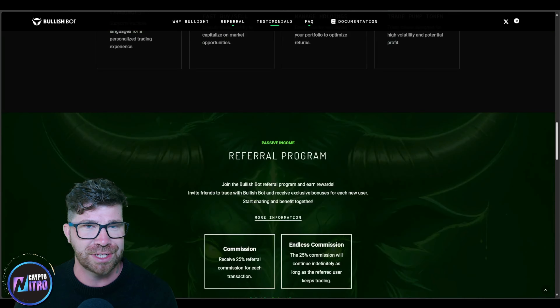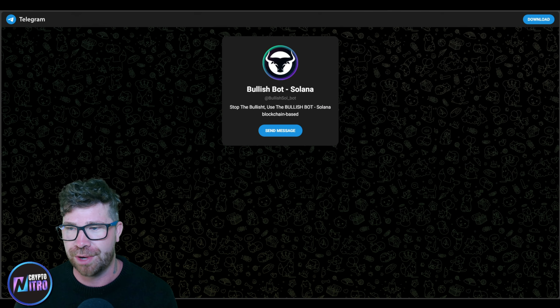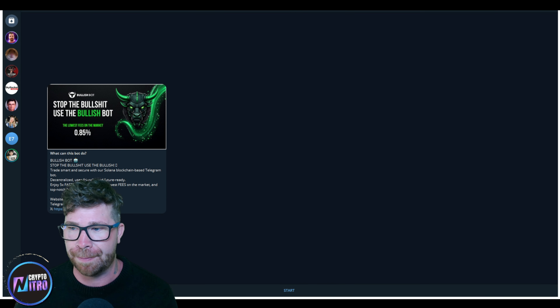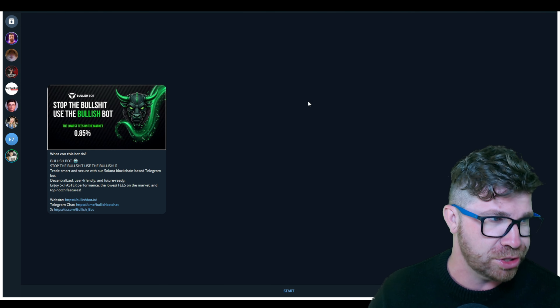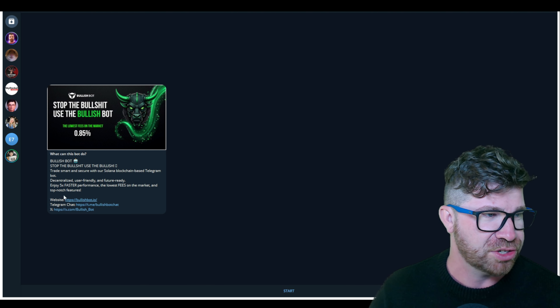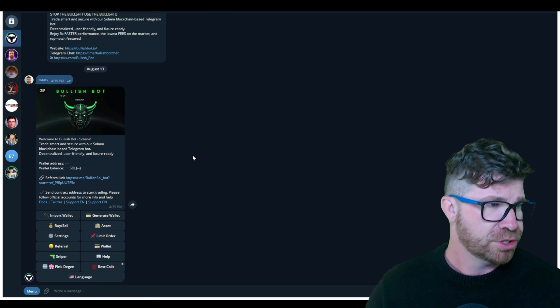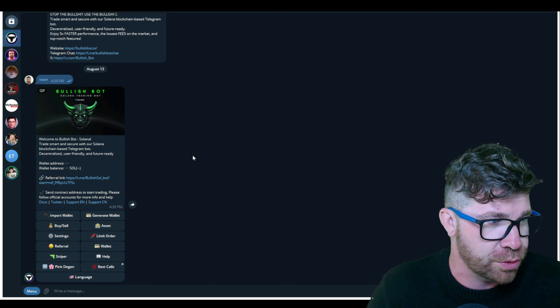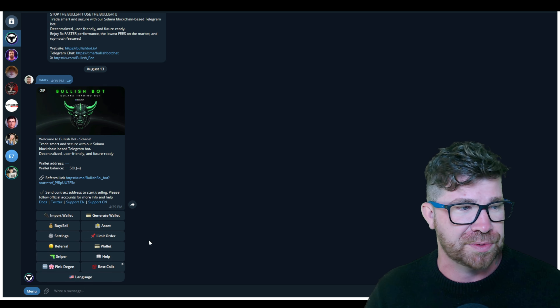To get started, just click 'Launch Bot' on the website — easy and simple. You go to send a message in Telegram and click Start. It provides all the same information and even has their socials. Once started, you'll see menu options: import wallet, generate a wallet, buy/sell assets, settings, limit order, referrals, and sniper bot. Seems pretty easy.